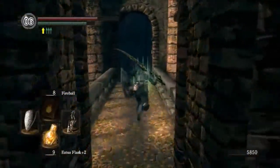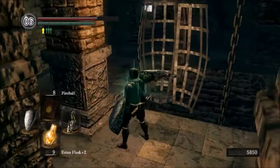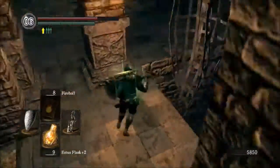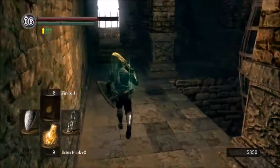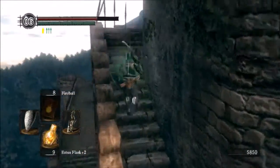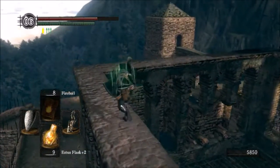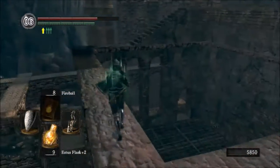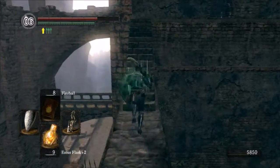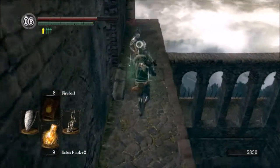That key — unless you have the master key, then you're good — will open up these bars and activate a shortcut, which I'll show you in a moment, because we're going to need that to get to the next area for soul farming. The next area is actually much, much better for soul farming. This is pretty good, but when you get to the next one, you won't look back.